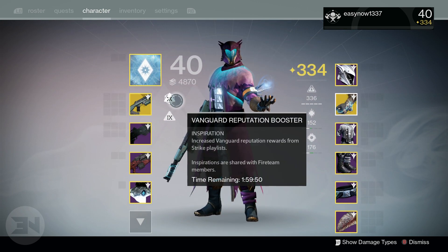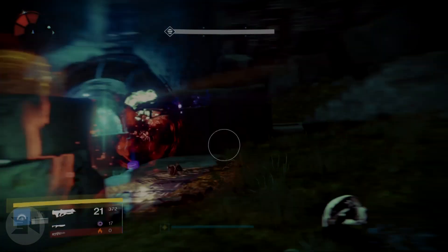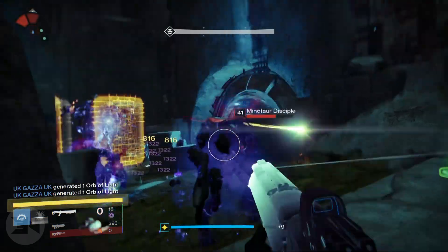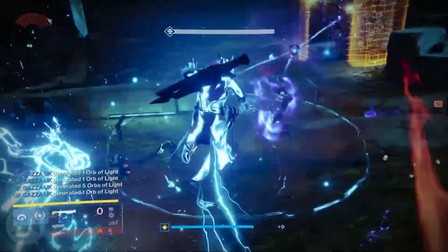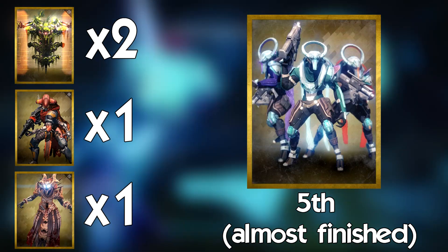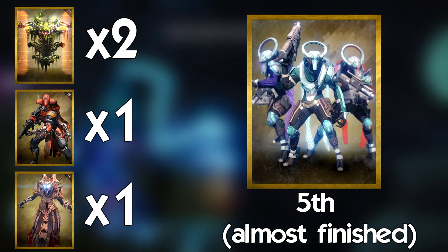Results from the earth patrol grind are based on having a vanguard class item boost and nothing else. First, we will look at strikes — I ran four strikes within one hour: two Undying Mind, one Taniks, and one Omnigul.